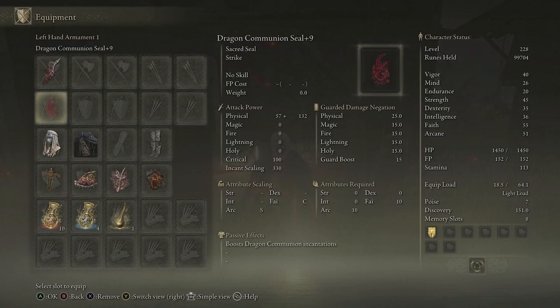In my offhand I have the Dragon Communion Seal — you can run any seal in the game. It's just to proc Golden Vow. Because if you were to run Commander Standard and get the bigger benefit, or the Jellyfish Shield, you'd have to switch hands, which makes buffing take a lot longer. Whereas if you're running one Reduvia and a seal in the other hand, to proc Golden Vow you just use the left bumper and then start attacking with your left trigger.